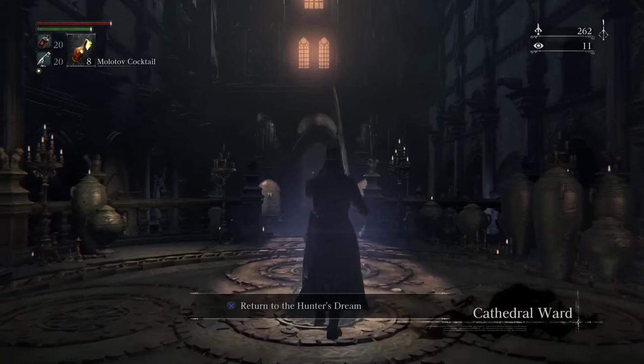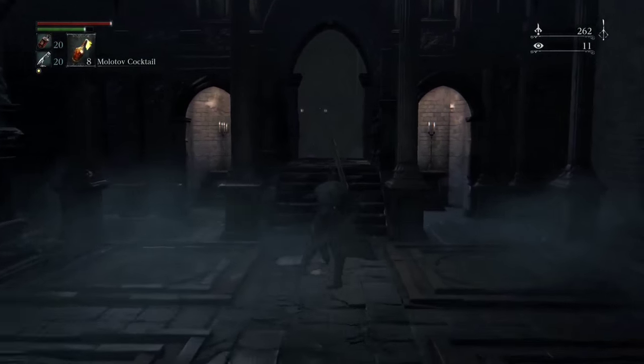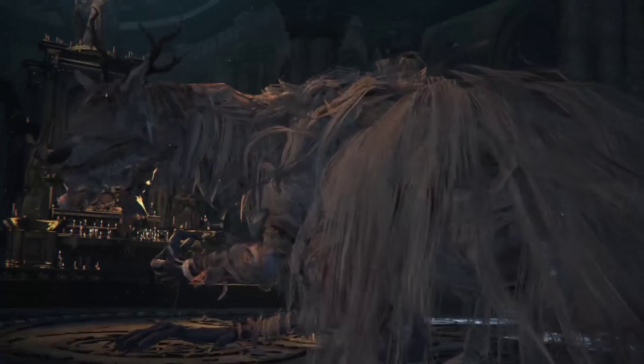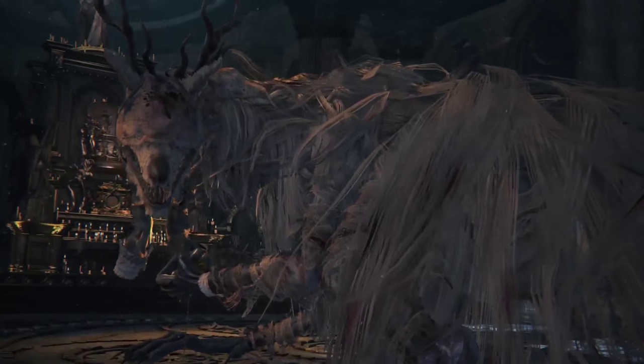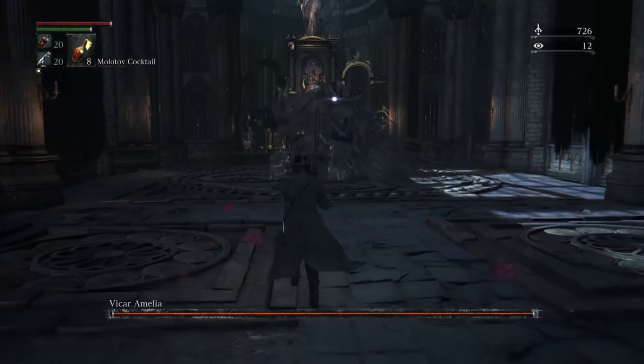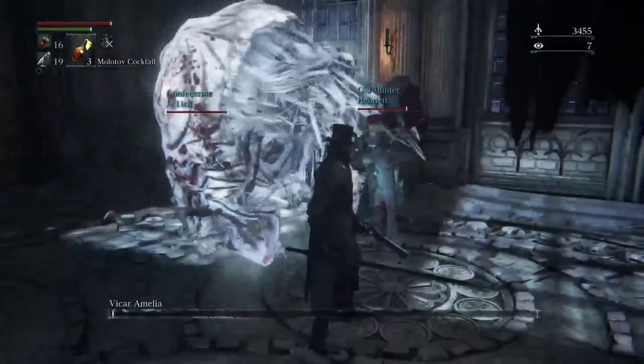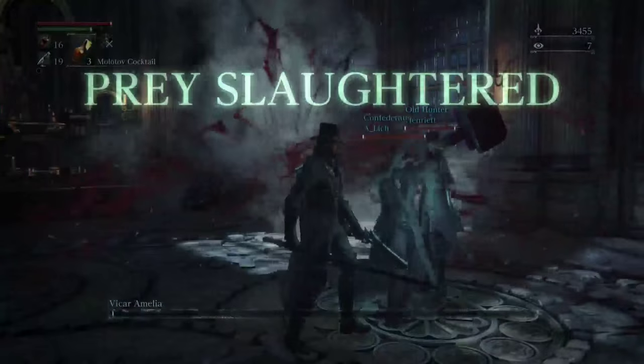The first thing we'll want to do is travel to Cathedral Ward in order to fight Vicar Amelia. The reason why we need to fight her is we need to touch Lawrence's skull, which only appears after you've beaten Vicar Amelia. That way the game will transform into night, and that is the first part of accessing the DLC.